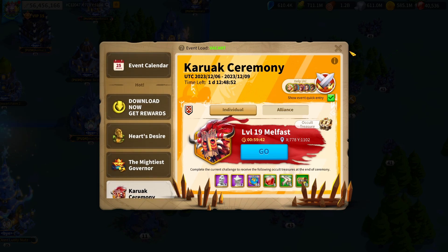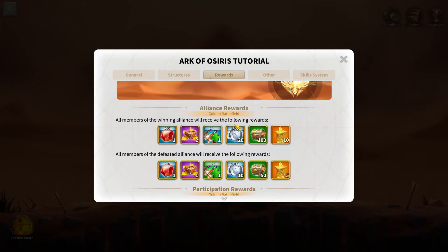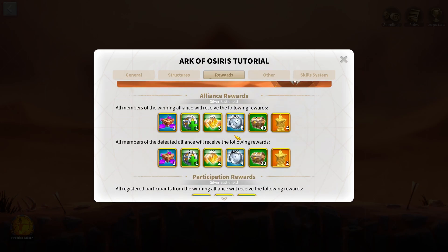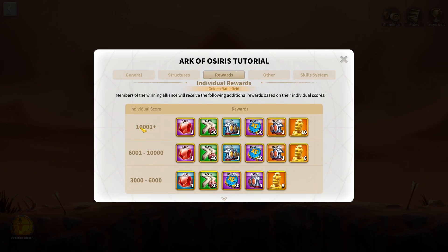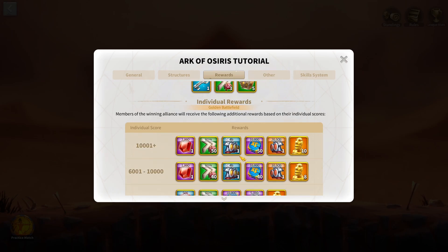Another event definitely worth mentioning is Ark of Osiris, which can give you a really large amount of gems. If you get a winning rank inside the gold battlefield with 10,001 score, you're guaranteed 2,000 gems if you win, and if you lose you still get around 1,000 gems. Doing Ark of Osiris is just a great way to get gems — 10,000 score is really easy to do, and even as a new account you can just gather resources if you're really losing Ark that badly.